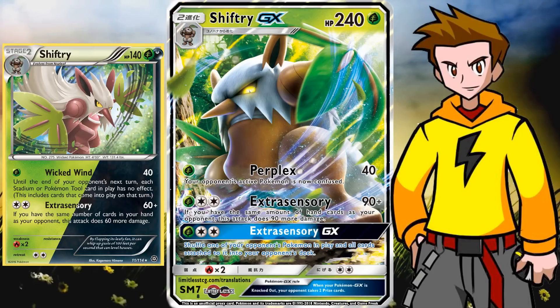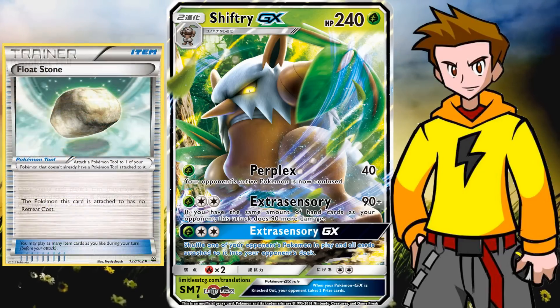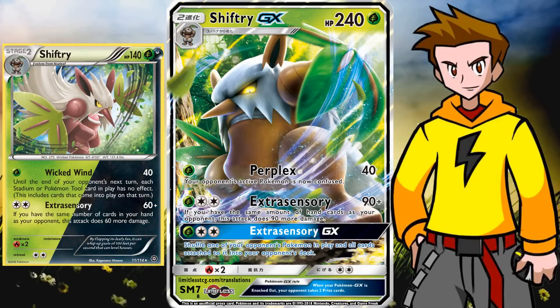Things like Dawn Wings and Necrozma always need to worry about that one-prize Shiftry, since it can make quick work of them. The first attack on the non-GX Shiftry is also quite strong: it can shut down tool cards and stadium cards for the opponent's next turn. So if the opponent tries to rely on a Choice Band, a Brooklet Hill, or a Floatstone, all of those will be shut down — even cards that come into play during that turn. All tool cards and stadium cards get ignored. Kind of like a Chaos Wheel effect, but it shuts down equipped tool cards as well. So that is awesome — definitely try it out before rotation.